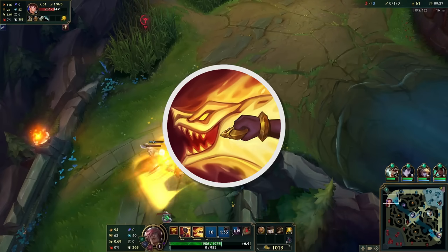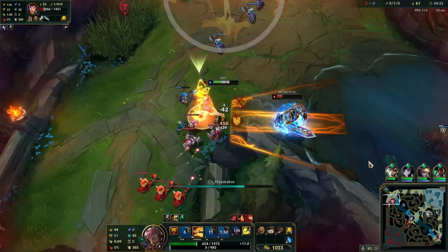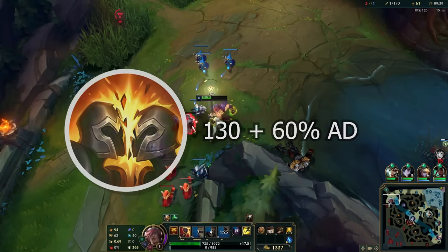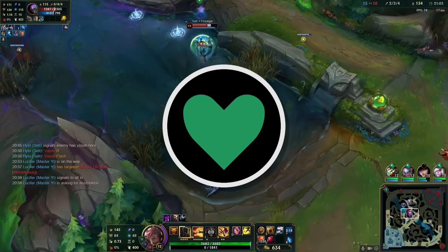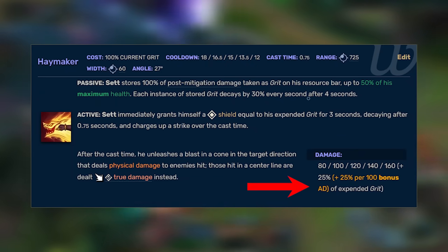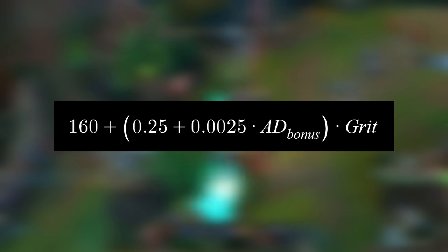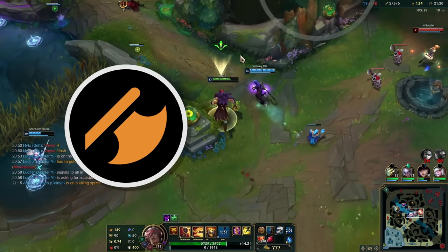Haymaker has one of the most convoluted scalings in the game. Most abilities that have a form of scaling have a base value and a scaling value. For example, Set's Face Breaker deals 130 plus 60% AD physical damage, where the base value is 130 and the scaling is 60% AD. Haymaker's shield scales with 100% of the expended Grit, up to 50% of your max health, but the damage is more complicated: it deals 160 base, plus 25% expended Grit, plus 25% per 100 bonus AD. Functionally, the damage is calculated with this formula, which is nothing like the scaling of most other abilities. As such, it is hard to do direct comparisons between the value of bonus AD and health.